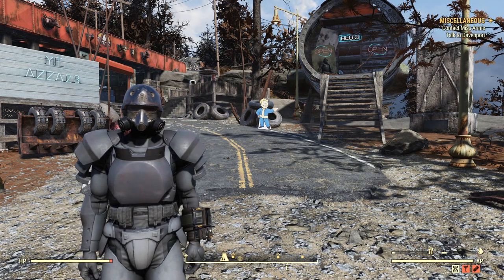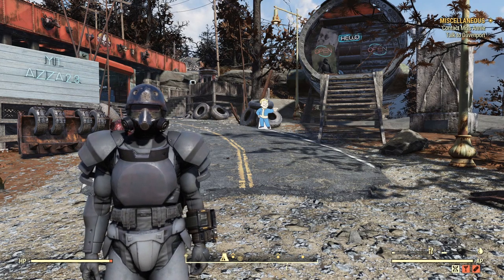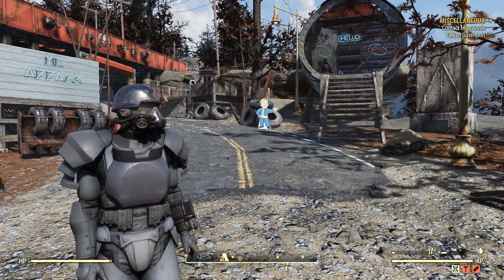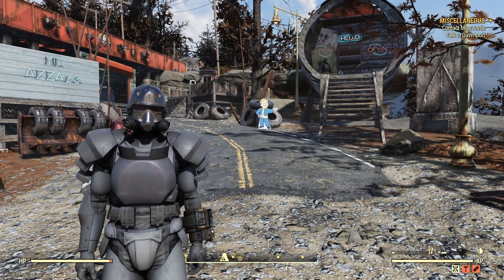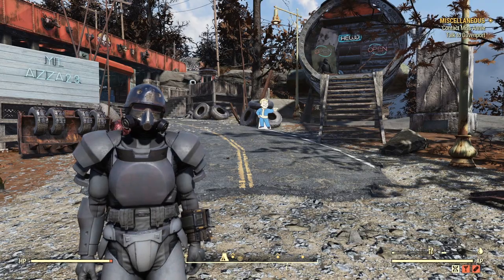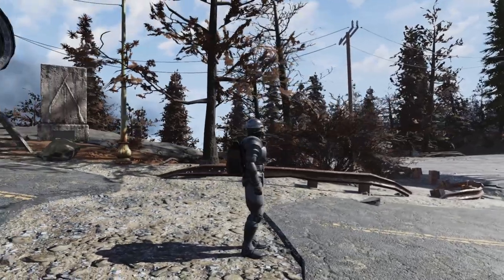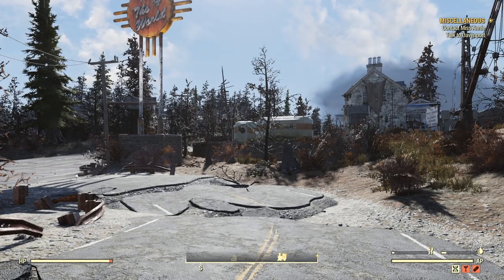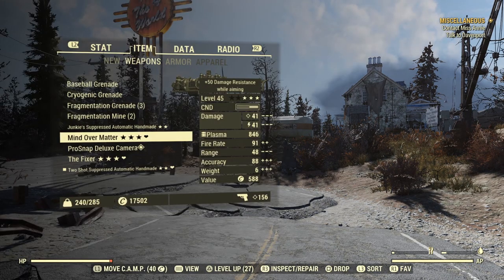Everything else you do in Fallout - whether it's the Wastelanders DLC or Steel Dawn DLC or any normal missions - you can get away with just having a build with random perks. You're never really going to struggle too much, especially with One Wasteland. But when you're going into Daily Ops you are facing high level enemies, and these enemies are going to do high level damage and also take a lot of damage, so you want to be able to put out as much damage as possible while also taking hits.